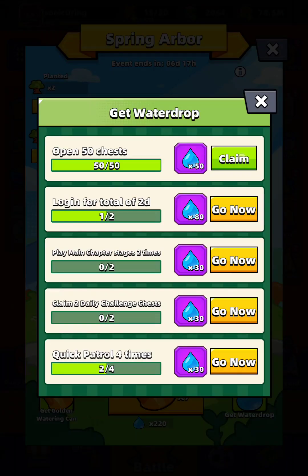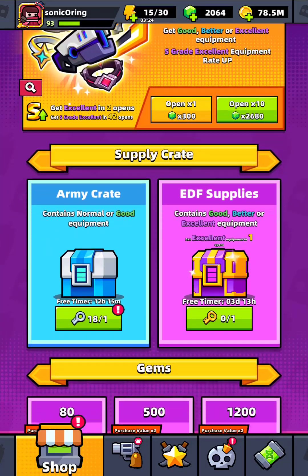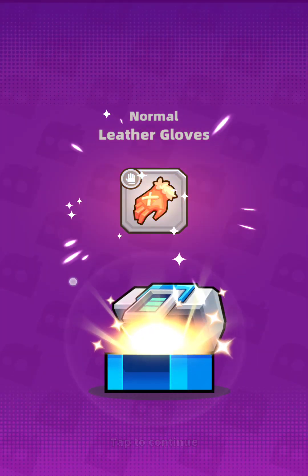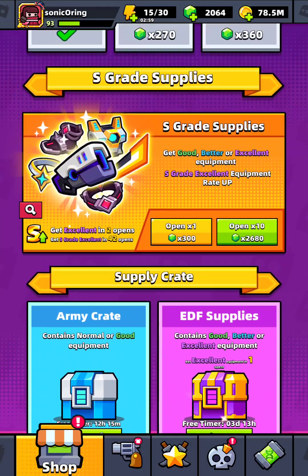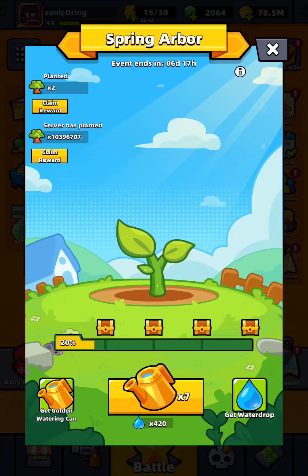Okay, auto drop: 40, 50, 60, 80, 120. Okay I can do one more — oh, I don't have enough, sucks. Two more, last one, then go back here. 100! I can do 20 more. Main chapter, claim 2, 4, and login — okay, for 7 days. Nice, nice, nice.